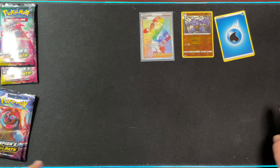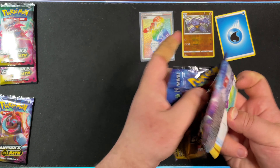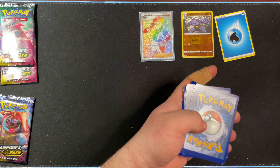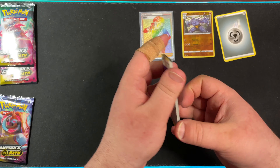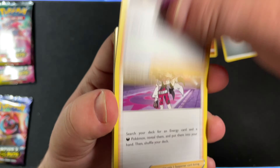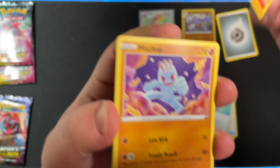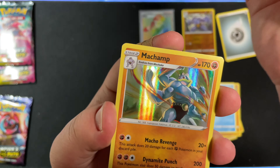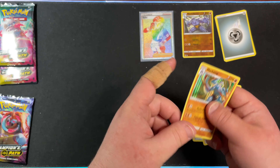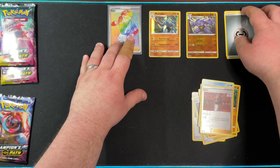Let's continue this luck onto the second Drednaw pack. We have Steel Energy, Bede, Piers, Suspicious Food Tin, Potion, Vulpix, Machop, Rolly Coli, Carvana, Reverse Holo Kabu, and Machampion's Path Holo. Always got to get at least one of those per Champion's Path box — at least one.